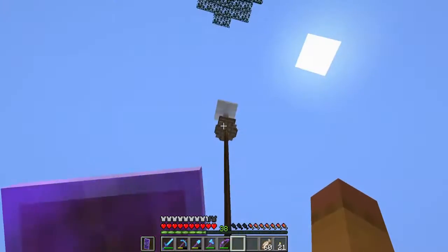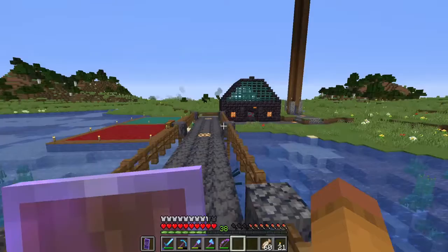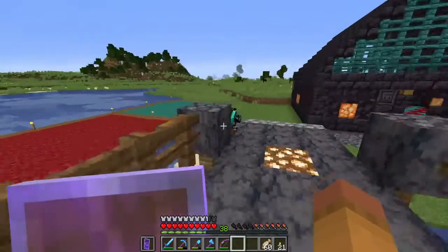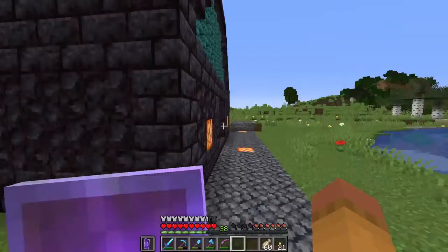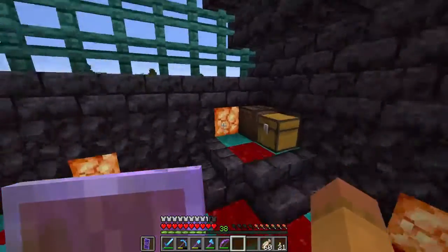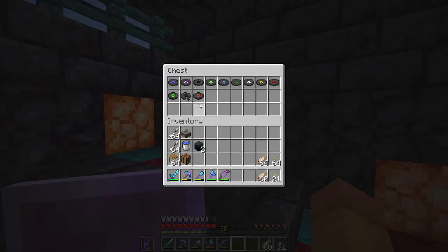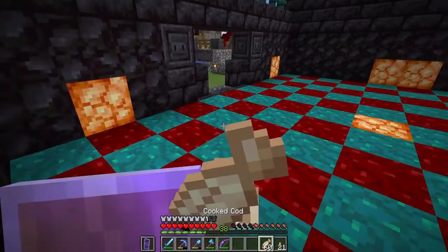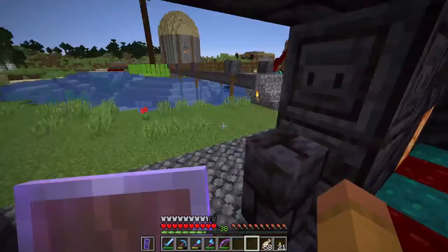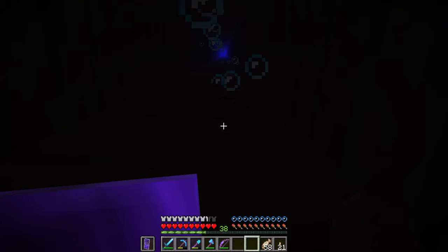Let's go across the river to the big mob spawner up there and this little area nearby. This is the fungus farm — crimson over here and warped over here. And this is the little dance floor: a jukebox, a nice checkered floor, and a soul lantern chandelier up there. That's where I keep all my records, though I haven't been using it that much. Now, the mob spawner is going to take a while to climb to — enjoy the ride.